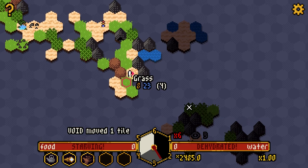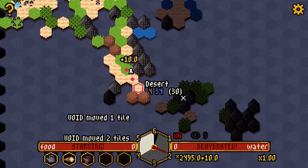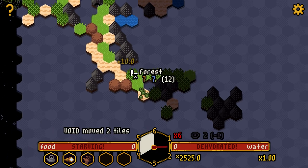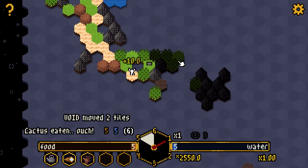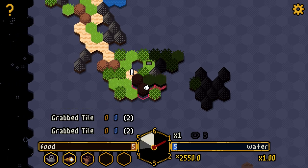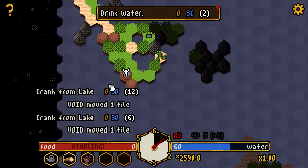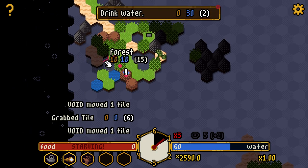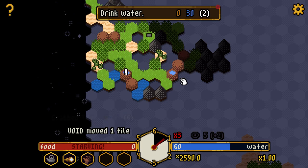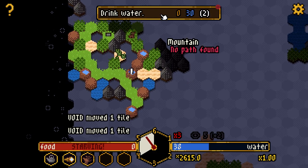Mountains are not cooperating. The compass now says the altar is to the right. I need food badly — give me anything. I'll check this cactus. Hello altar! I don't have the resources to activate you though. A little bit of water — I guess I'll take that, but I really need food. I need to get lucky with something to feed me around here.